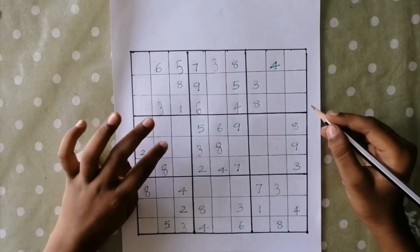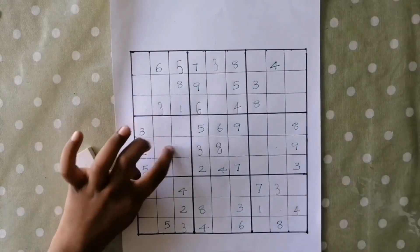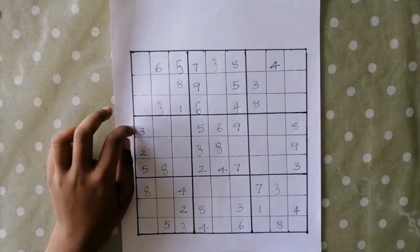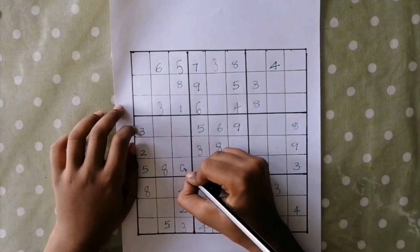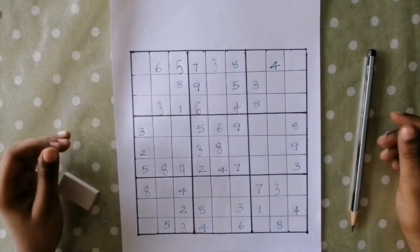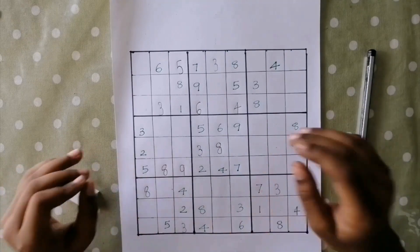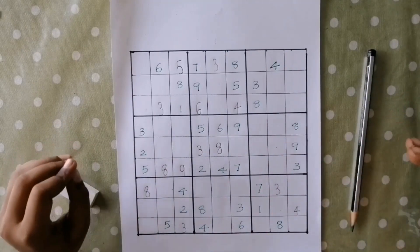Let's move to number 9. Let's move to this box. This 9 is blocking these 2 cells. And this 9 is blocking these 2 cells. So the only place for 9 is here. As of now, we can't fill 9 in any of these boxes. So let's move to trick number 2.